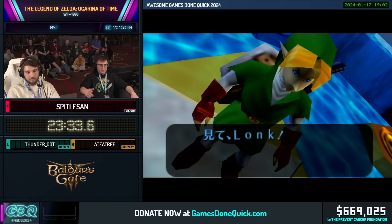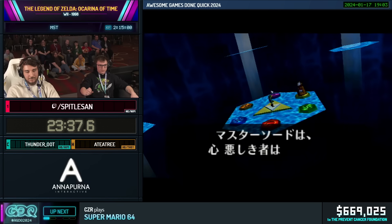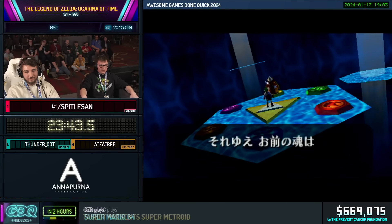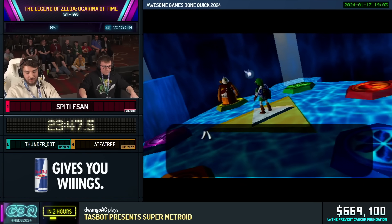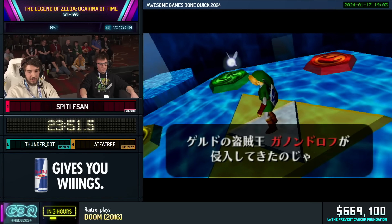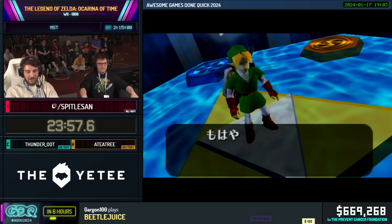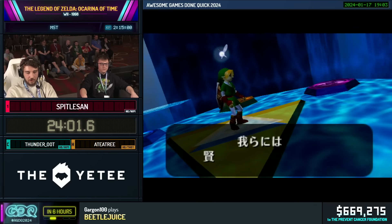Something that's crazy — while we were practicing, Spittle mentioned that if you look closely at Rauru, there's actually a Triforce imprinted on his forehead. I didn't notice this for like a year when running this game, and then I just looked at him and it scared me, to be honest.